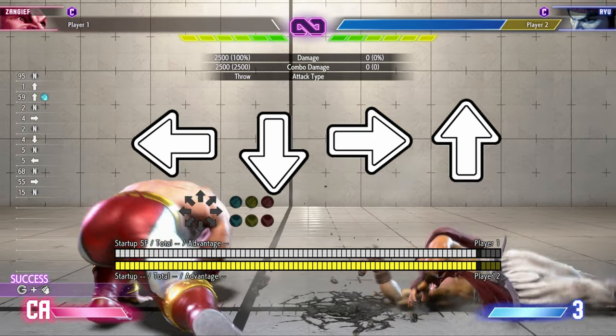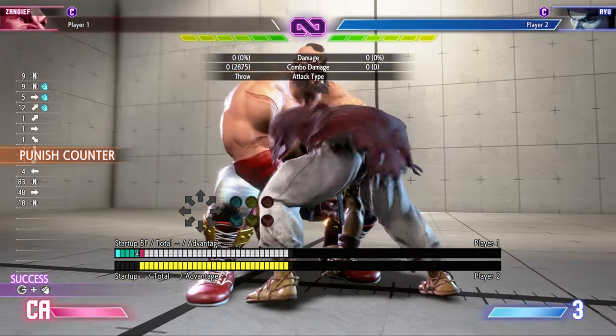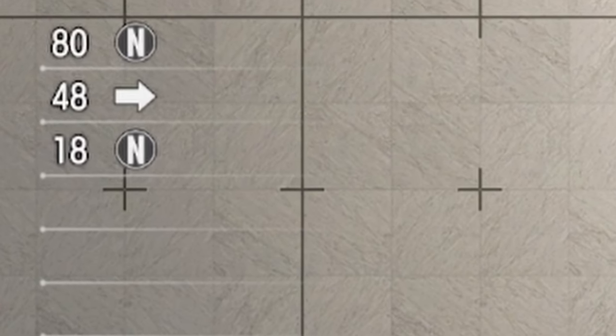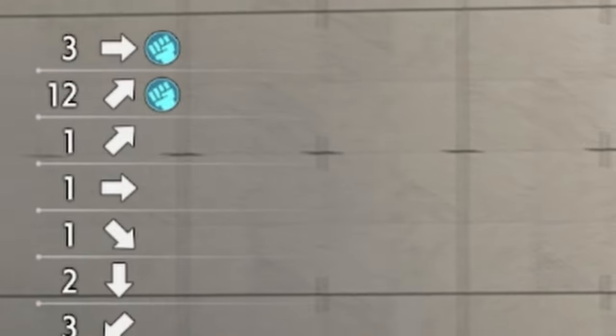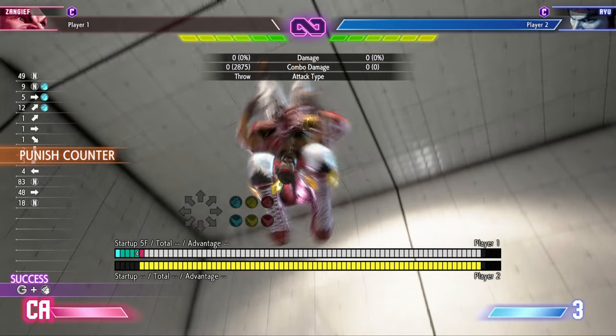Up-forward and up-back diagonal inputs can count for the up primary input. So in order to properly get your SPD to come out in neutral, you'll have to be sure to press your punch button at the same time as your up-forward or up-back input. This will cause an SPD to come out instead of a jump.